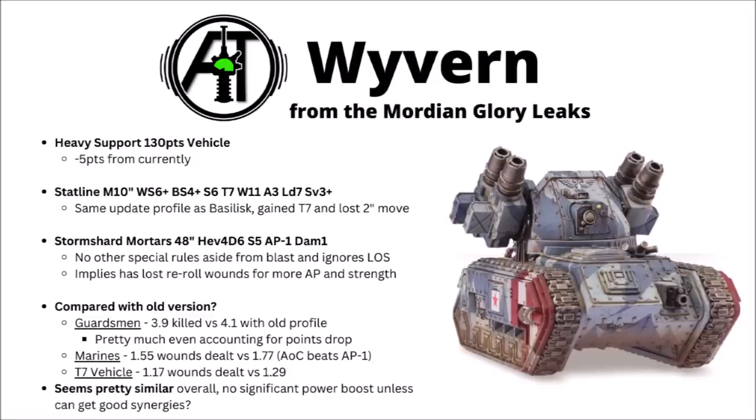The Stormshard mortars look like they might be getting a bit of a sidegrade: 48-inch range, heavy 4d6 as before, and strength 5 AP-1 damage 1, but losing the full rerolls to wound from the current version. Going up to strength 5 and AP-1 are both pretty decent, but AP-1 is just a little bit less reliable, seeing as if you're playing against Armour of Contempt armies, they're basically not going to care. Comparing versus a few typical targets: against Traitor Guardsmen you kill around 4 either with the old or new profile; against Space Marines you get a little bit less — 1.55 wounds versus 1.77 with the old profile — mainly due to Armour of Contempt. Against a toughness 7 vehicle it's 1.17 dealt versus 1.29. The numbers are all fairly similar.